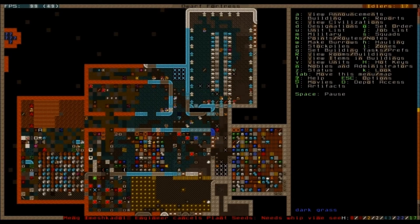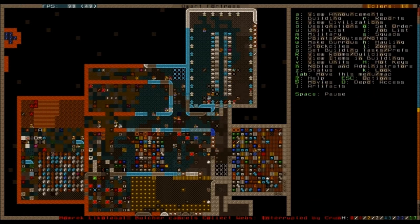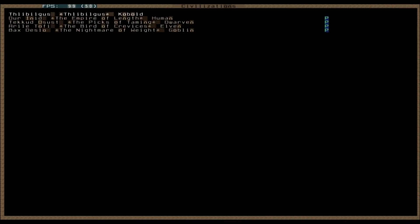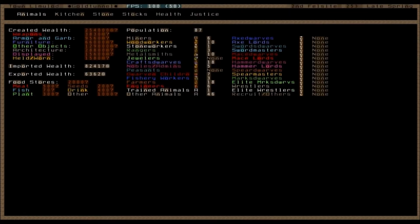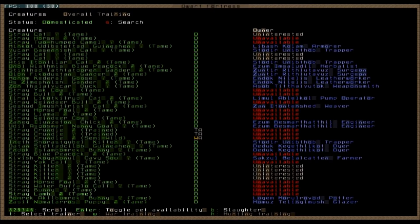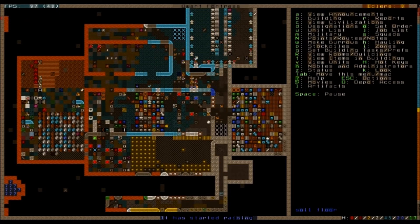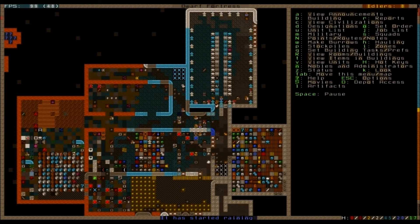Looking up here, we have our trained crundles on chains, and hopefully we can get them to be even more well-trained soon. They are assigned to a trainer, so someone should be dealing with them periodically to make sure they don't revert to their wild state. At least, if everything goes well, that's what will happen.